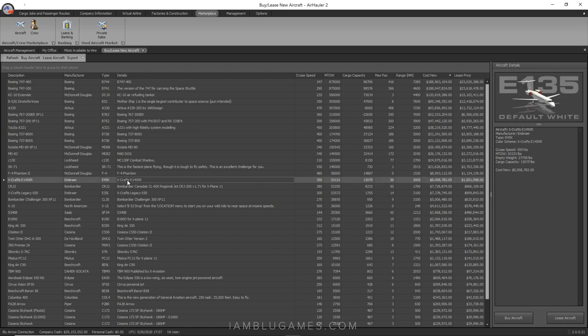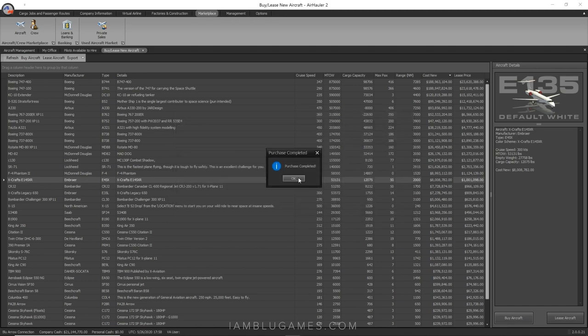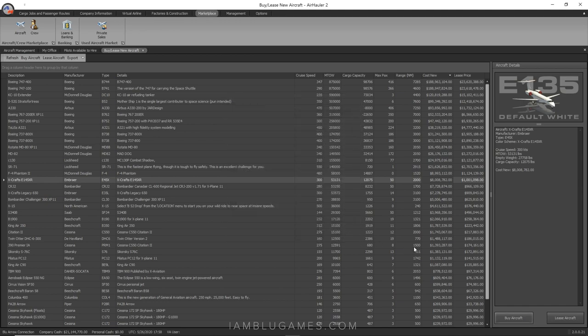Now I need a plane for myself — I want to fly the ERJ-145 by X-Craft. It costs $8 million to buy or $1 million to lease. Remember, you can only lease above 40% reputation. Since we're at 60%, we're good. I'm buying it and selecting passenger seating. It goes to San Diego. Now it asks for seating configuration — we'll set all 50 seats to economy, which means about 8 minutes boarding time. Configuration saved.